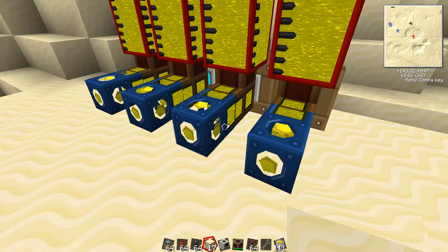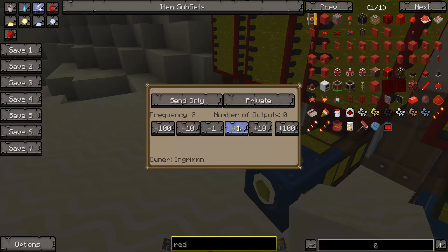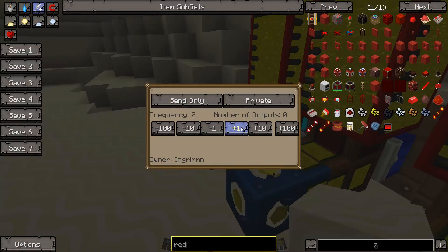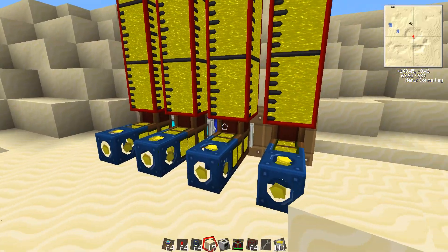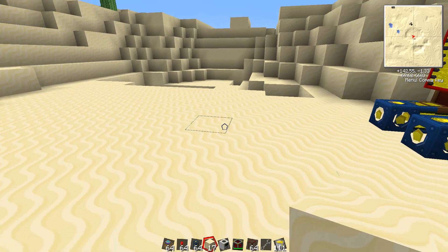What we're going to do is change the frequency — I'll set it to one, two, three. These phased pipes are going to actually remotely pump fuel into our combustion engine.